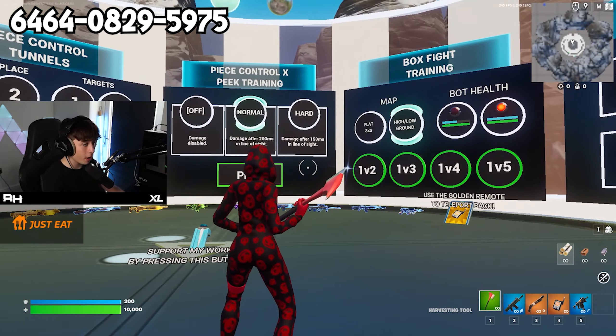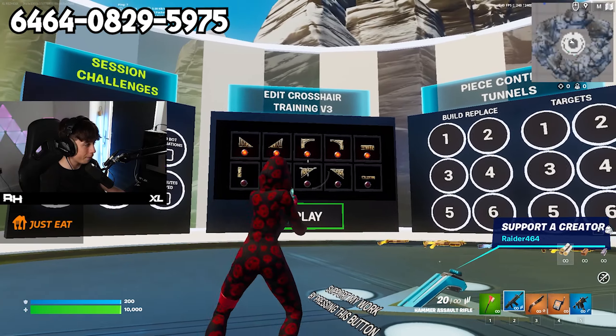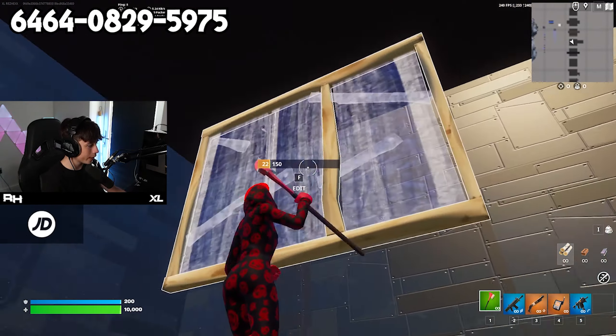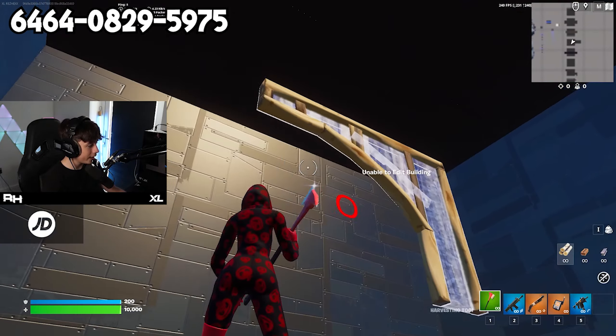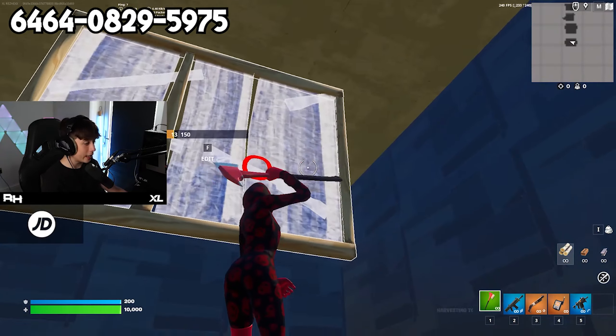This map is perfect for improving your mechanics because it just has everything you need. We're going to go through them all. First we start with crosshair training - what this does is it shows you a circle or whatever sort of edit you need to do, showing you where you need to edit so you can get that muscle memory and never scuff again.